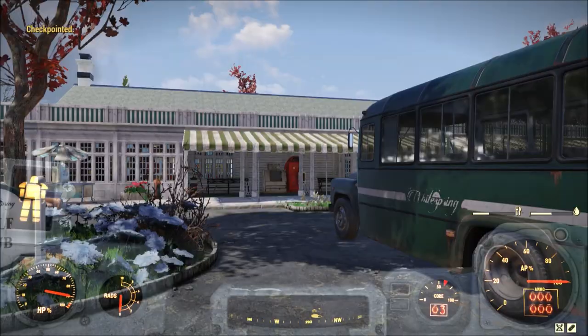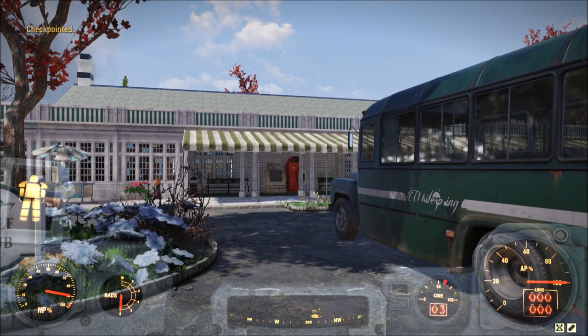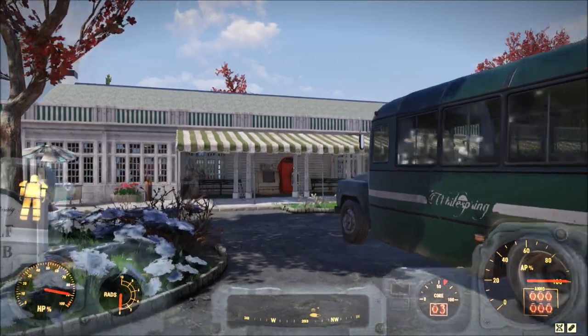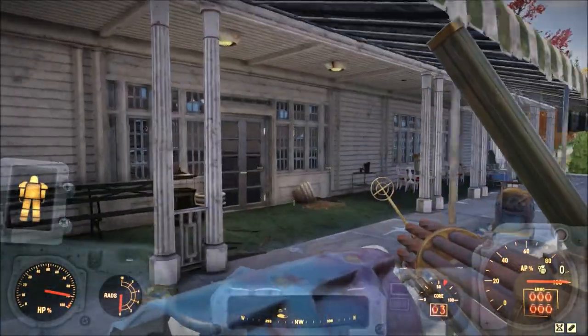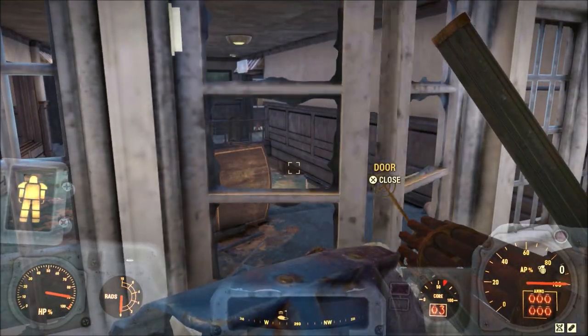Now we're going to test out Reactive Plates on enemies at White Springs and then compare the damage it does with respect to Tesla Coils.